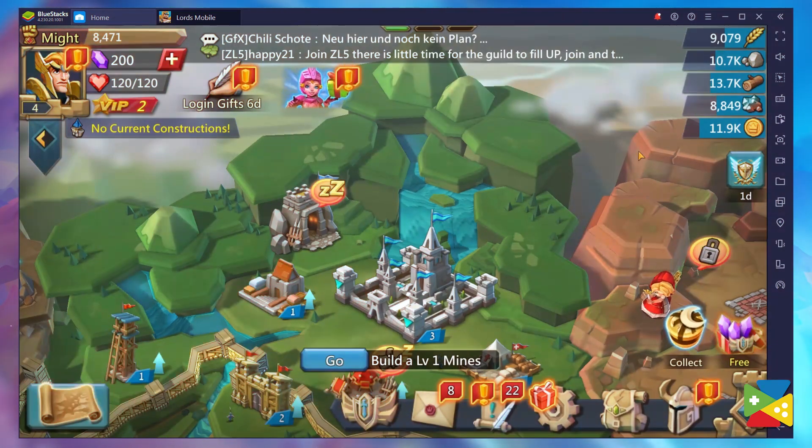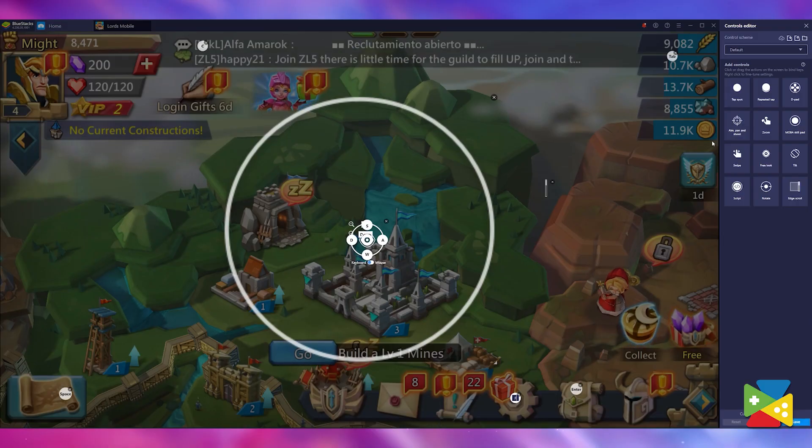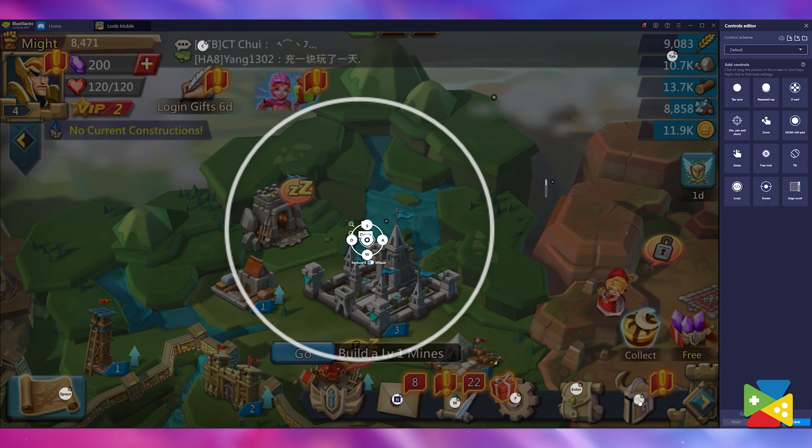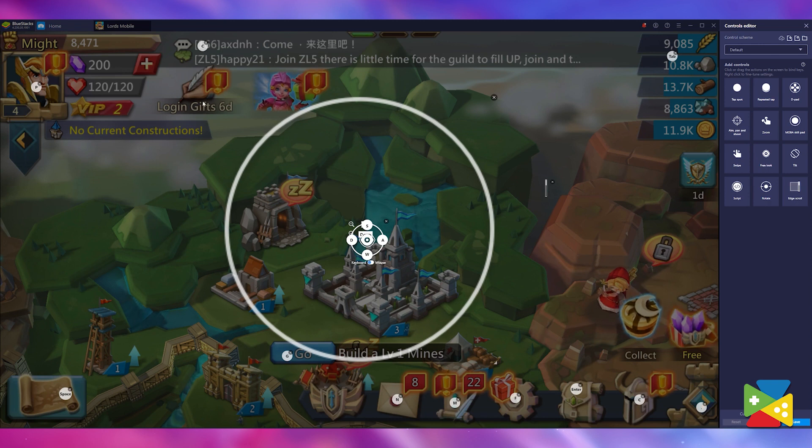To access this feature, all you have to do is click on the keyboard icon here on the right, and then open Advanced Editor. Here you can drag and drop all the actions on top of the icons you want, and assign them a keyboard shortcut, or simply edit the ones that already exist. This gives you full control of the game, and with a bit of creativity, there are no limits to what you can do here.